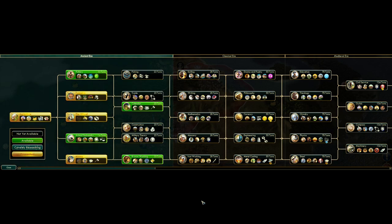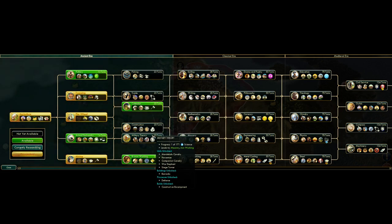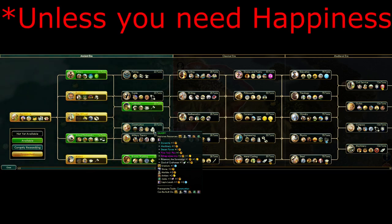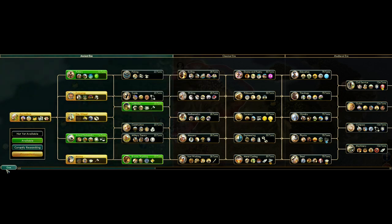Now on to tier 2 techs. You get six choices: fishing, trade, calendar, construction, military theory, and bronze working. Going construction straight away to get walls can actually be a pretty good way to go. Other than that, you'll probably want to be focusing on your resource. It depends whether it's actually good or not — something like amber, for example, is honestly useless. But some of the other ones can be worth completely rushing.